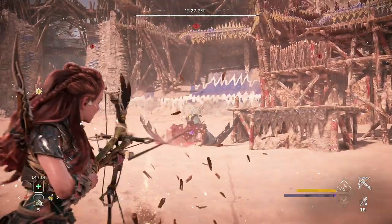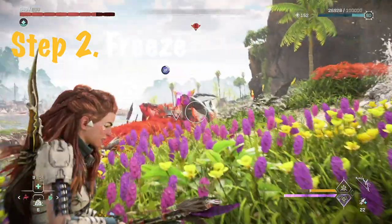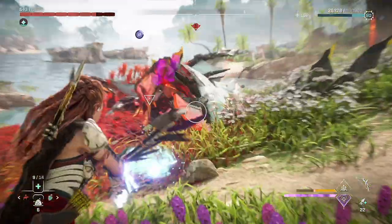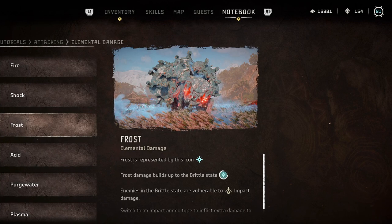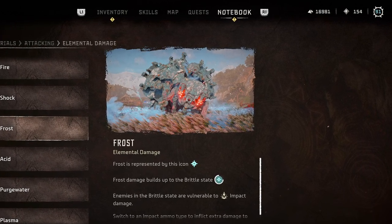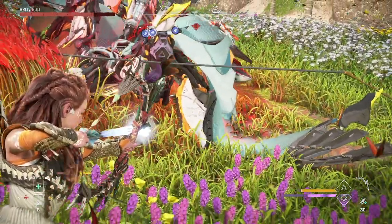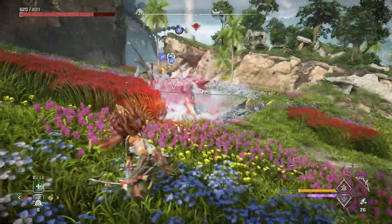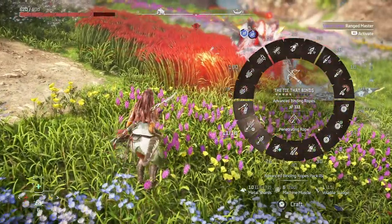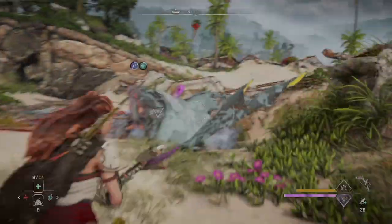Once we have the machines tied down, we can move on to step two, which is freezing the machine. I find frost to probably be the most useful element in Horizon. I always make sure to have at least one weapon that specializes in frost in my weapon wheel at all times. Frost is great for a couple of reasons: when a machine is frozen, impact damage is increased, so we have the ability to deal greater damage. And when a machine is in the brittle state, they move slower, which gives you a bigger window to reposition yourself or just limit the machine's attacks. So once we have the machines tied down, we'll want to make sure to freeze them.